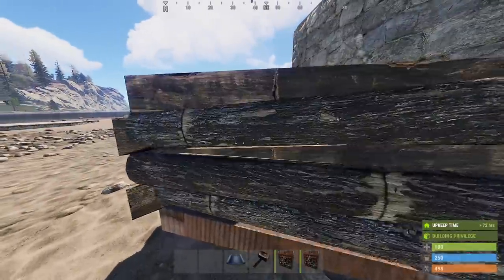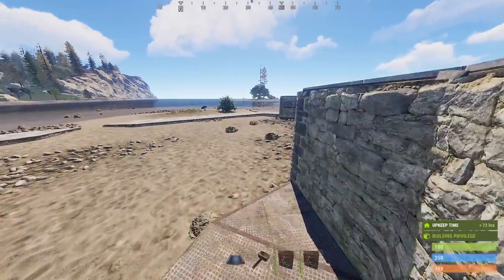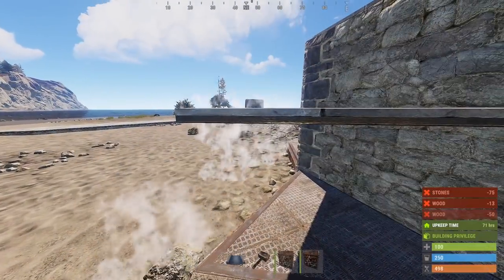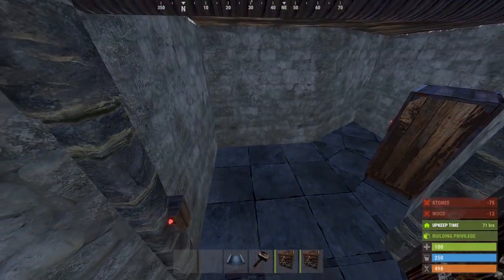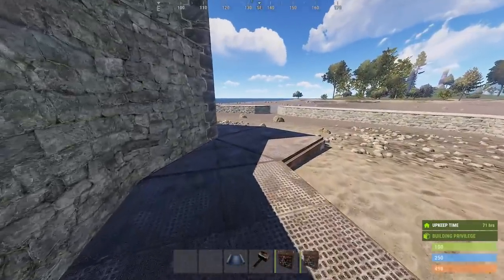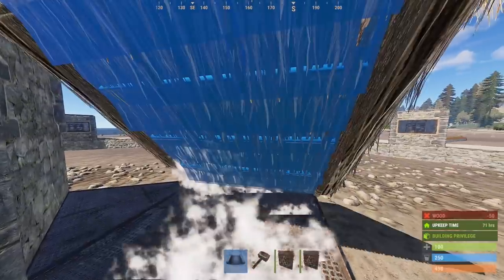We'll skip upgrading the core for now since it's cheaper this way, but we do still have three things we need to adjust real quick. The first is it's time to break these wood pieces. Second, we want to add a triangle half floor here so that later on we can get a shelf through here. Third, since we need a way up for now, we can come over here and build a roof — keep it wood to break it later.